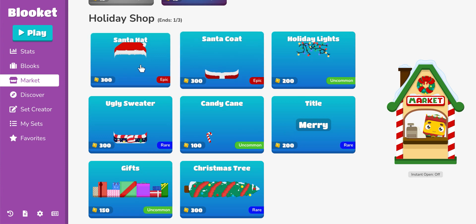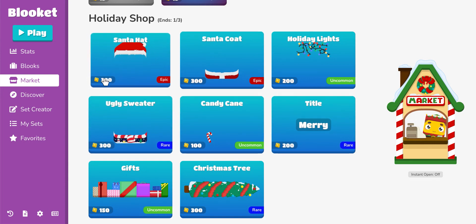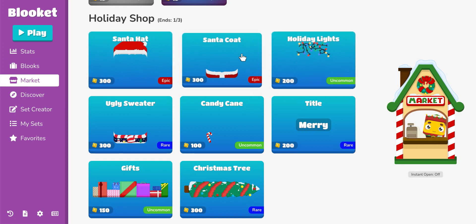Right now I want you to go on Blookaday and buy the Santa. Right now. And I'm going to tell you why. Number one, they're both epics, which is the rarest rarity in the whole holiday shop. Number two, they're only $300 — that's cheaper than a freaking rare — so totally get that. And they're seasonal, and you get to make Santa. So get these two right now. Don't hesitate.